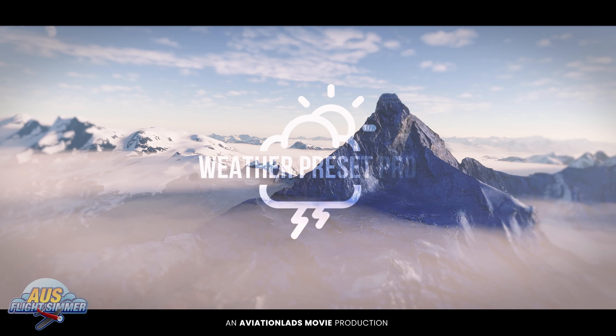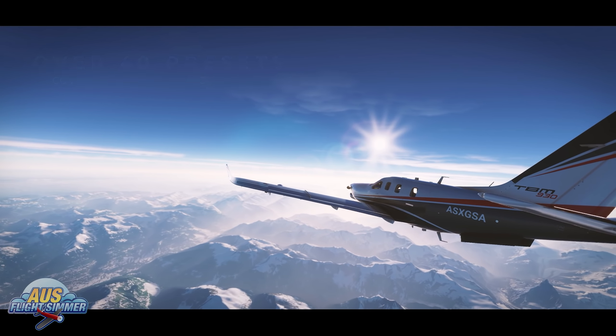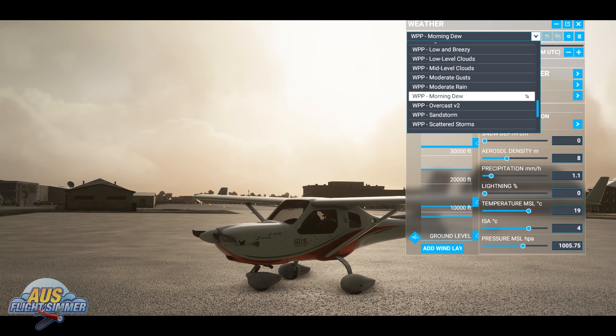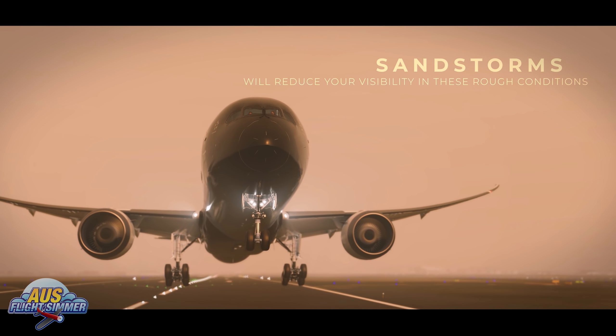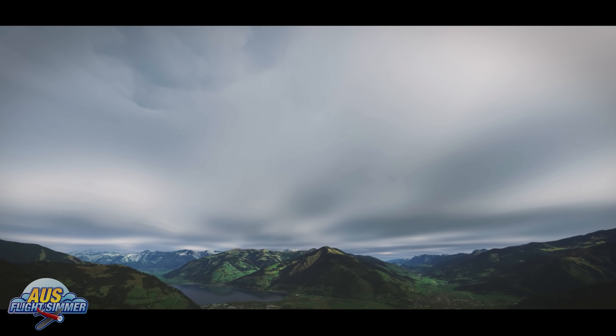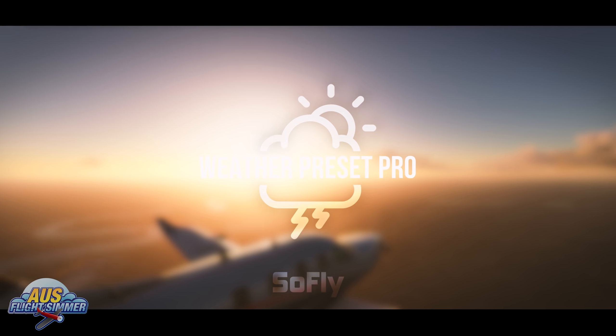First, I'd like to thank SoFly Weather Presets Pro for sponsoring this video. As a content creator, I'm always looking for the perfect shot, and sometimes this doesn't always happen with live weather. This is where SoFly Weather Presets Pro comes in handy — brutal blizzards, harsh hurricanes, or crisp morning dews are available with a click of a button. Weather Presets Pro provides 40 brand new weather presets for Microsoft Flight Simulator, better than what I could create with the default built-in tools. It's the perfect way to try out challenging conditions in any part of the world, and a 20-page manual covering all the variations is included. SoFly Weather Presets Pro is available now at the Orbex store — link in the description below.